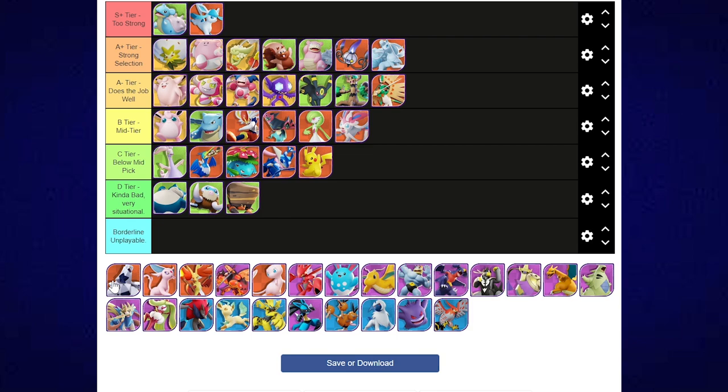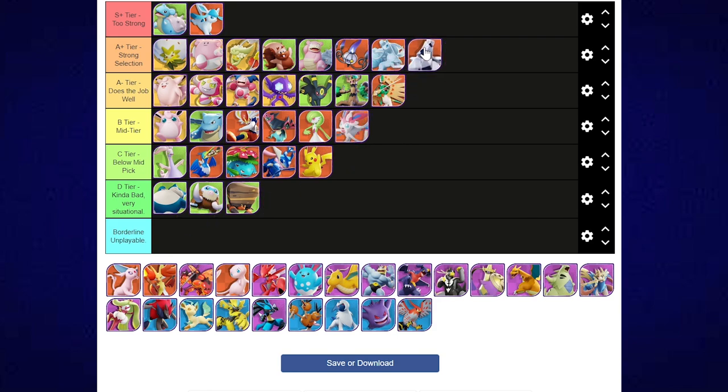Duraludon is a Pokemon I really don't like — there's a lot of bias here. But Duraludon is a strong pick, and it really pains me to say it. It rips an objective and can do a lot of damage if you learn how to position and use the Pokemon well. It's probably a Pokemon I need to pick up and play a lot more. The Unite move is zonal, which is really nice. Yeah, it's A+ — really, really good. When I'm playing with someone who knows how to use it, they do a fantastic job.